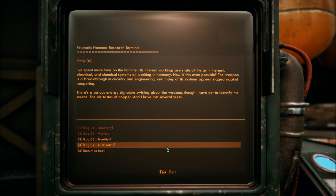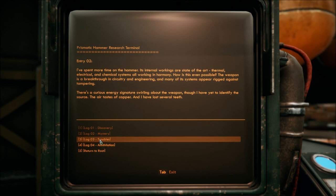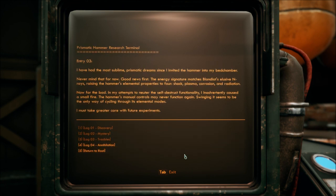Okay. Blood. Log 03: Troubles. I have had the most sublime prismatic dreams since I invited the hammer into my bedchamber. Prismatic dreams — never mind that for now. Good news first: the energy signature matches Blondiot's elusive N-rays, raising the hammer's elemental properties to four — shock, plasma, corrosion, and radiation.